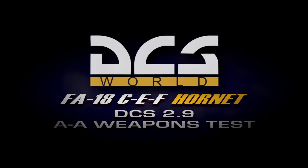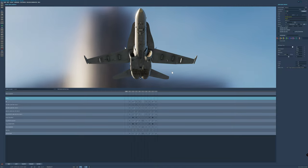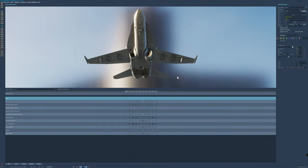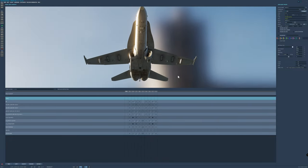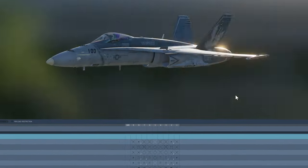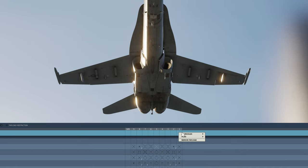Attention on deck! Alright folks, so here I am with the F-18C and I'm gonna load it with air-to-air weapons to carry as many as possible. Then we'll do the same with the 18E, the G, and the F, and see if we can carry more than the C. So it's clean. Let's start with the wingtip.